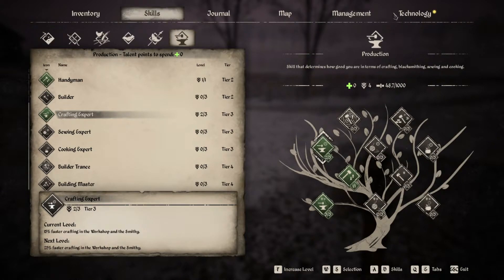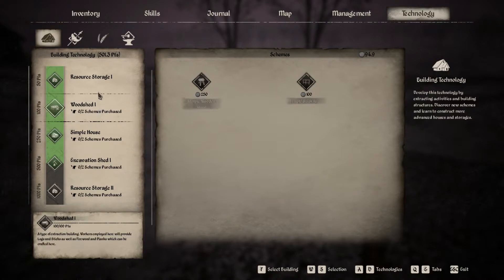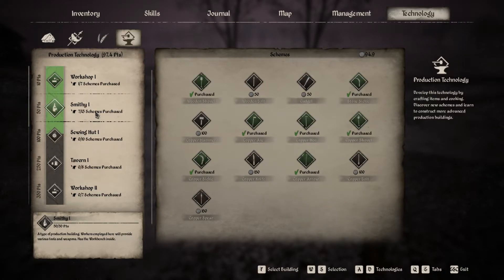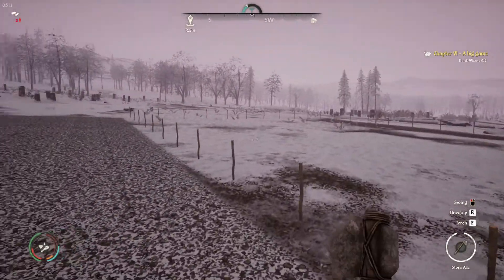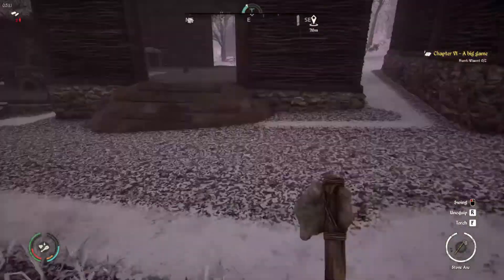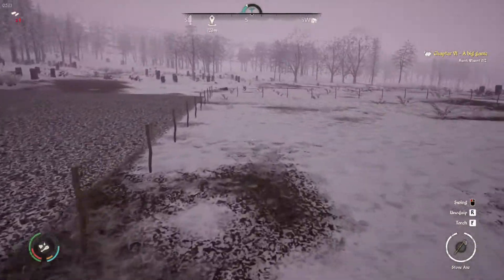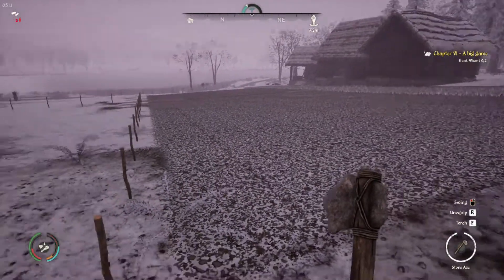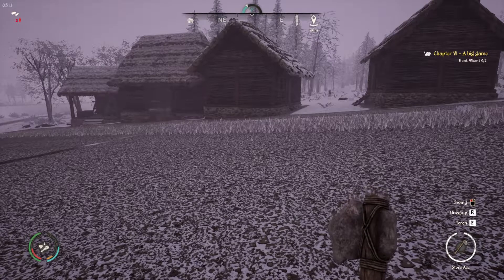Let's take the crafting expert perk since we're going to be using that a lot — we actually have two levels so we'll take two. In technology we unlocked the excavation shed, not really anything we want there. Next up we have the sewing hut which will be important once we get flax going. Off camera I'll dig up all the stumps and lay out the farms, then we'll hire people to start working in our settlement. Hope you enjoyed this episode of Medieval Dynasty — hit that thumbs up, subscribe, and hit the bell notification. Until next time, bye!